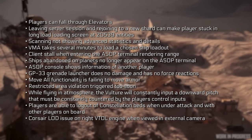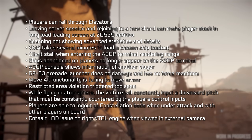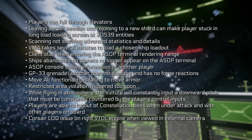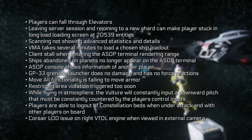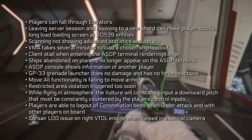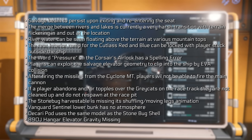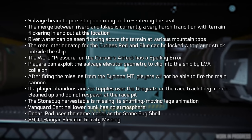Players falling through elevators. Joining a new shard can get you stuck in the loading screen. Scanning not showing advanced statistics and details. The Vehicle Manager app taking several minutes to load a ship loadout. Clients stalling when entering Aesop Terminal's rendering range. Ships abandoned on planets not appearing on Aesop Terminals. Aesop Consoles showing information of another player. The grenade launcher doing no damage with no force reactions. Inventory movable function failing to move armor. Restricted area violations triggering too soon at Lorville. While flying in atmosphere the Vulture constantly inputting a downward pitch.